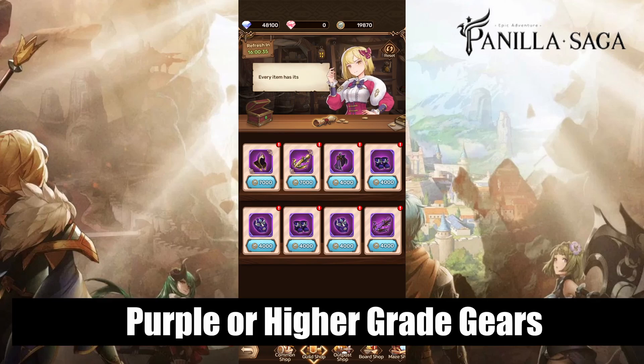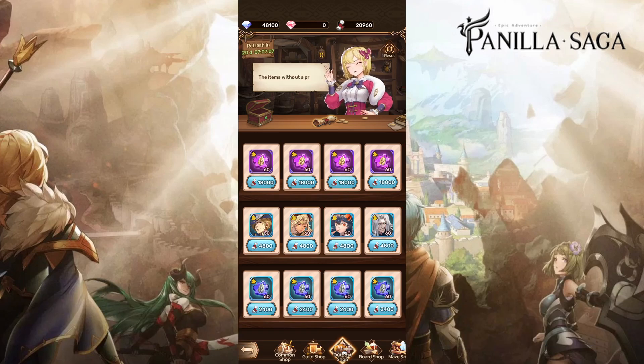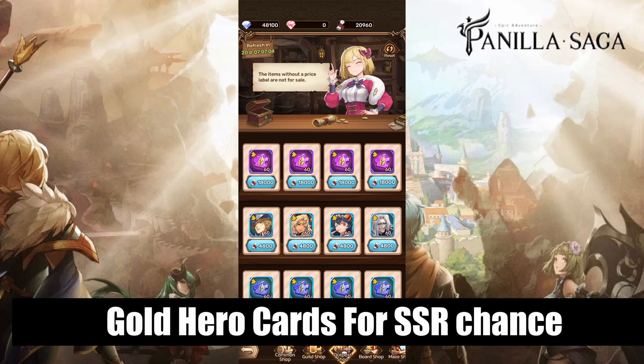Next, the guild shop — here you only want to be purchasing the purple or higher grade equipment. At the apple shop, you only want to be spending your hero scrolls on the gold hero cards to roll for a chance for an SSR.